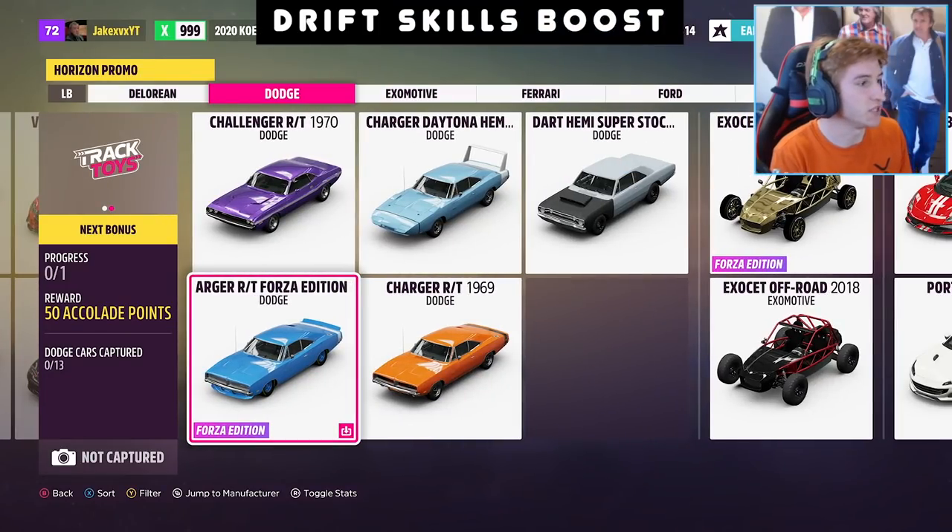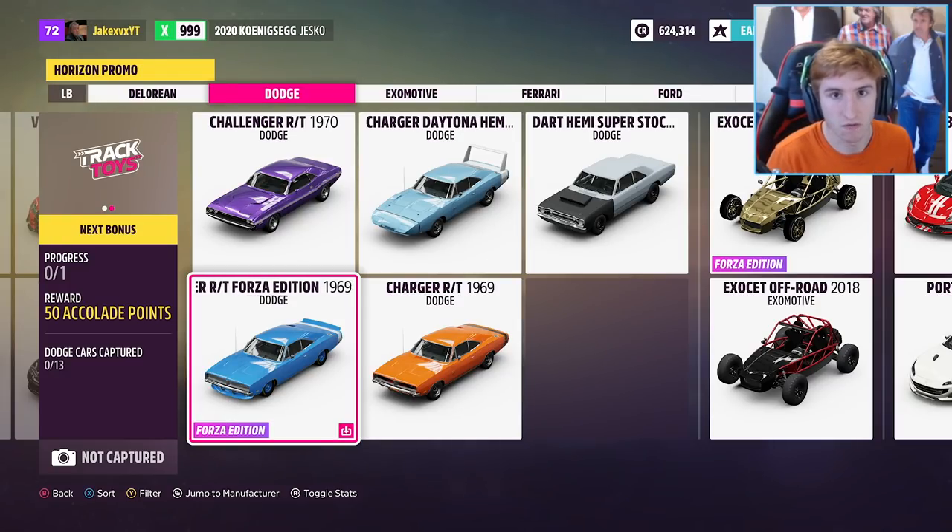Next up is the Dodge Charger Forza Edition from 1969. This one also has a little download icon in the bottom right, meaning it comes within the VIP pass. It comes with pretty cool blue wheels with tyre writing — this is one of my favourites so far.